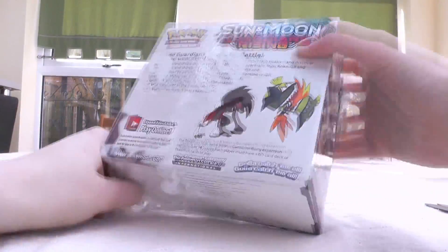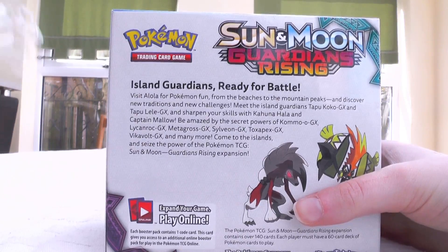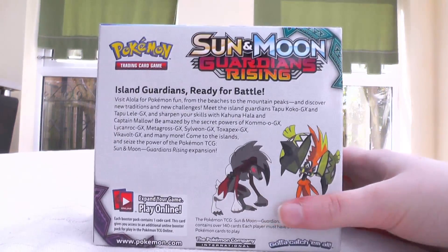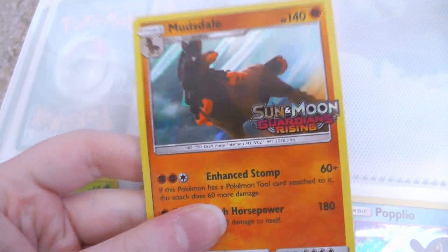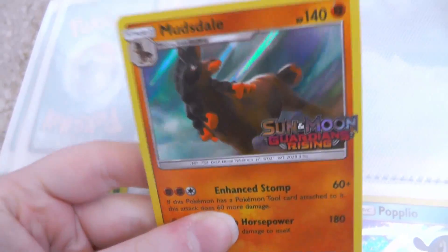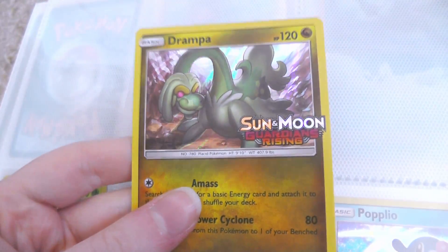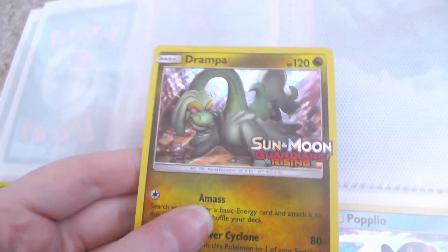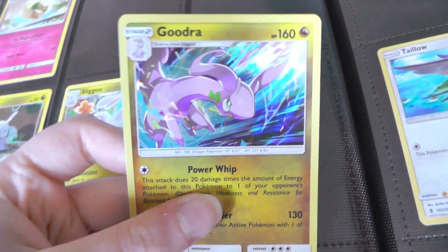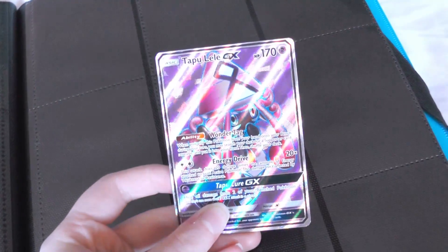I was lucky enough to be invited to a really, really awesome event by Pokémon, and I got to open up maybe like 15 or 16 boosters. I got some really, really cool holos like Mimikyu, Comfey, and I got that as a pre-release promo. The other holo I got was Gudra, and then GXs of Lycanroc, Drampa, and a freaking Tapu Lele GX. I was so, so freaking lucky.